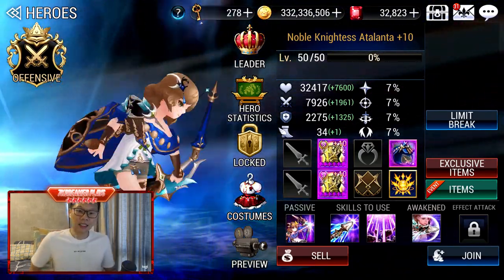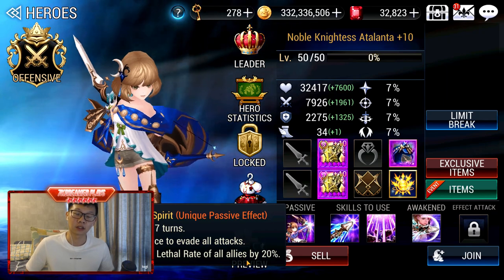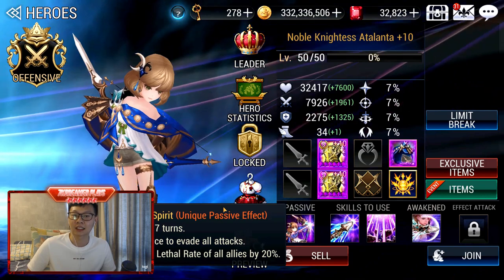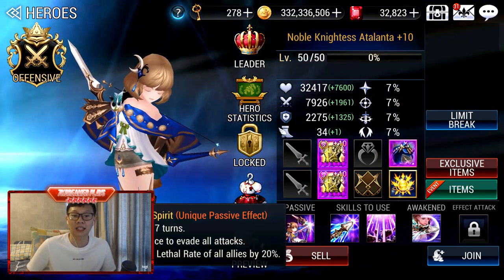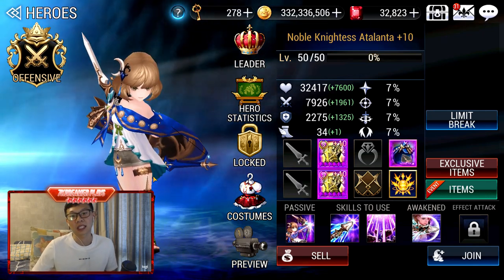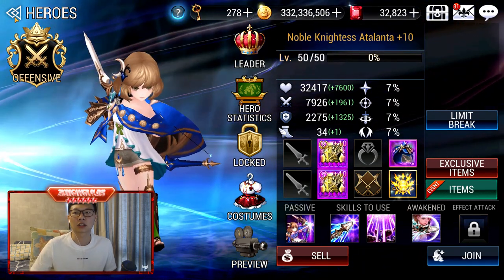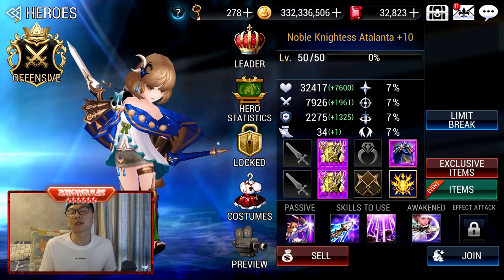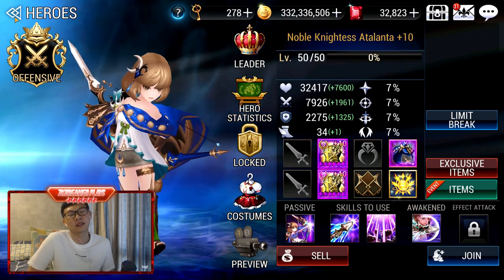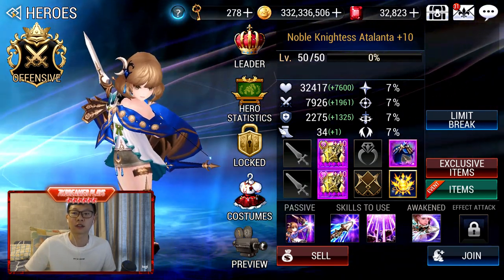Atalanta is here because she gives your whole team 20% Lethal Rate. You don't even have to use her skills to get that effect because it's on a passive. I used to throw her in if there's an extra space, but recently with Scoot, for Velika I don't really need it. And for Shane, she already has very high Lethal from Lethal Weapons, so you don't have to use Atalanta.